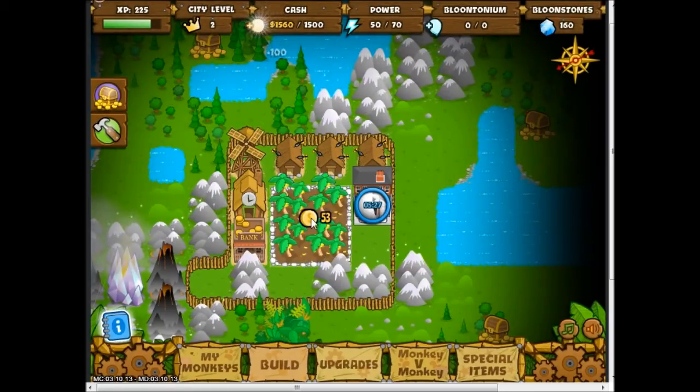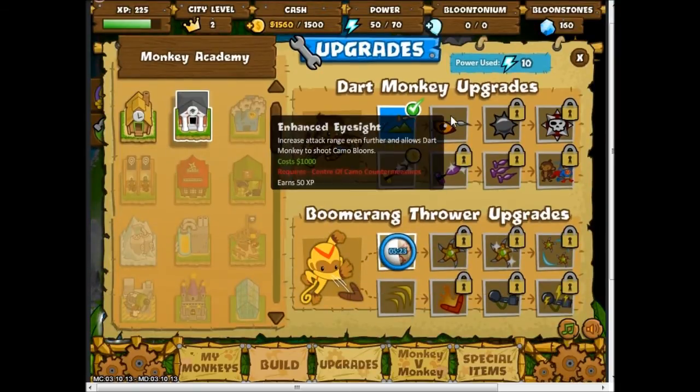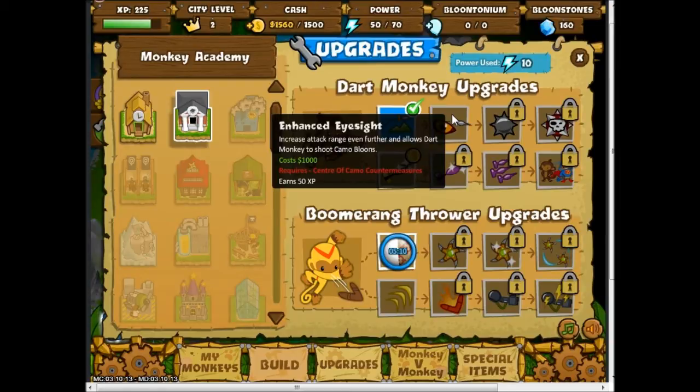And grade completed. The enhanced eyesight upgrade increases attack range even further and allows dart monkeys to shoot camo balloons — costs 1,000, but requires the center of camo countermeasures. Also, is that really how you spell 'centre'? C-E-N-T-R-E — the R-E bugs me, I've always seen it E-R.